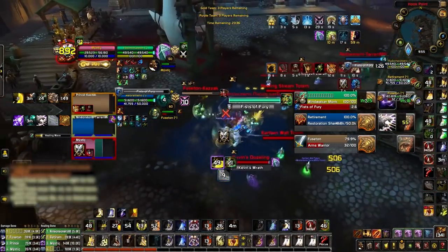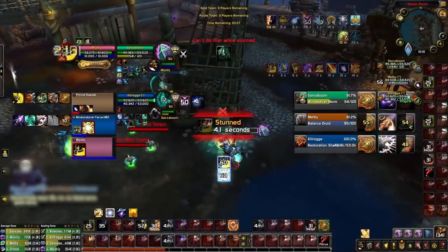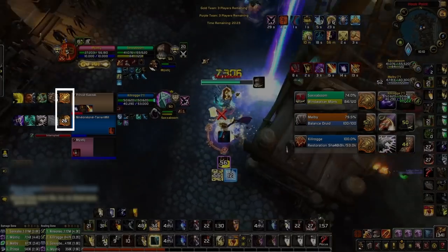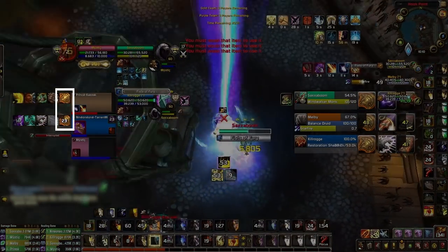This allows you to make much better decisions to block enemy attacks. The most important CD to pay attention to is Trinket, since it often determines who on your team is able to block enemy setups with their other defensives if your team gets cross-CC.